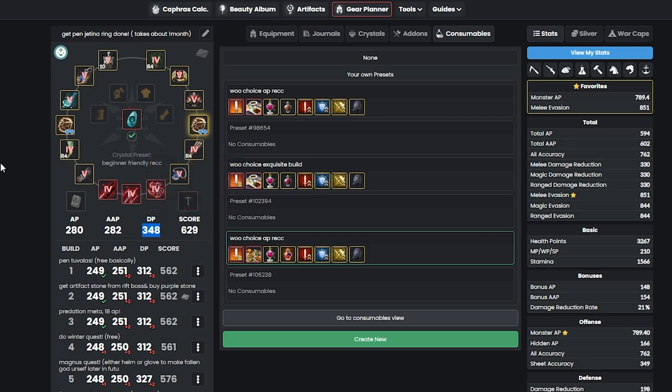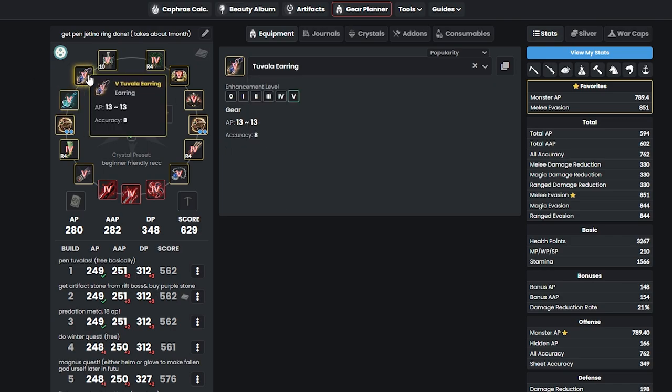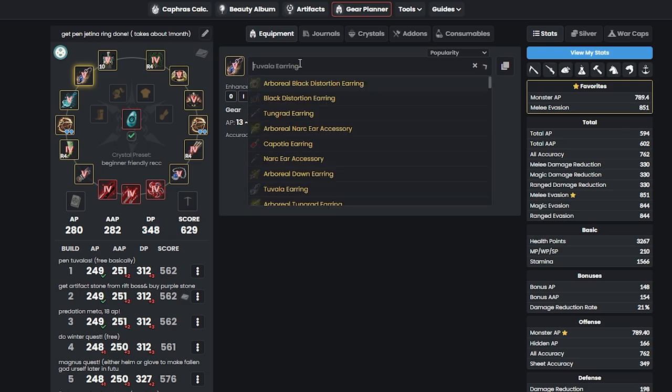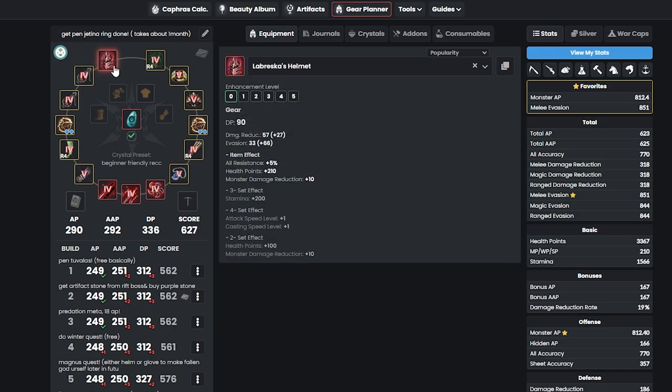For those who want to keep progressing: you won't need more DP until you can hit 380, so keep it at 340 but get more AP to be more efficient at Orc Camp. I'd go for Black Distortion earrings — instead of Tuvala Earrings. However, you do lose 4 DP from 348 down to 344. Getting two Black Distortions gives you 290 AP but 336 DP, leaving you 4 short of 340. Once you enhance the Griffin helmet to level 10, move it to Labresca — enhance it to Duo and you'll be back at about 298 AP and 342 DP.